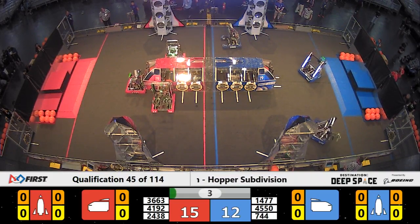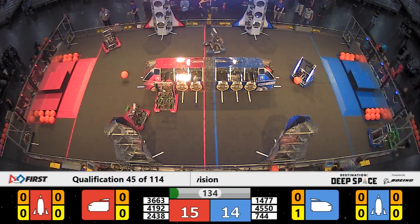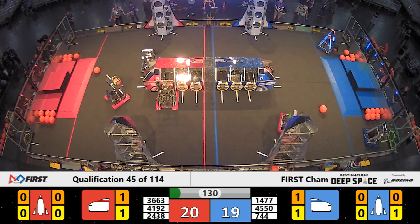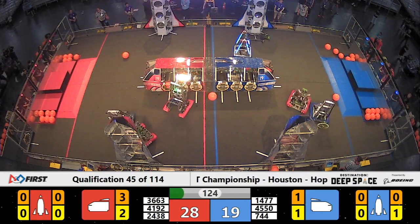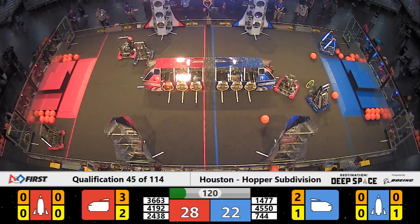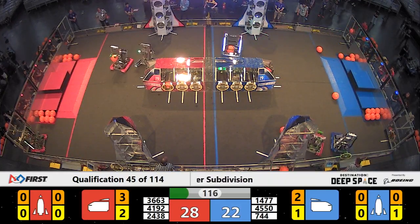Red Alliance pulling ahead for a little bit of a lead here. Two pieces of cargo installed during the sandstorm period, and we're working on one more hatch panel to seal up one of those pieces of cargo. There it is — that was actually a preloaded piece of cargo, sealed up with a hatch panel. That brings the Red Alliance up to a score of 28. The Blue Alliance is 22 here, shortly after the sandstorm clears out of the way.